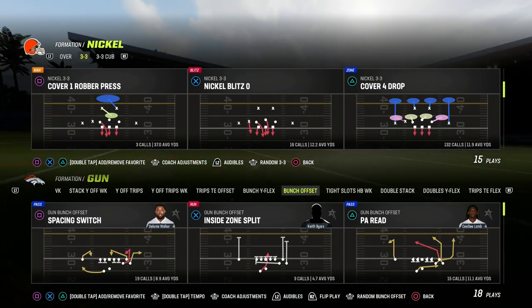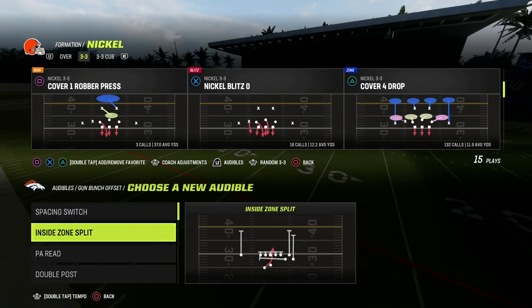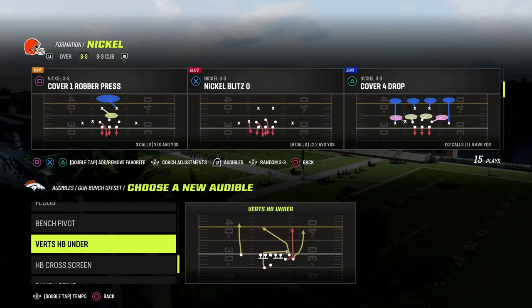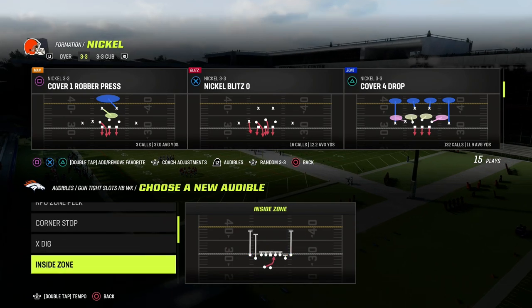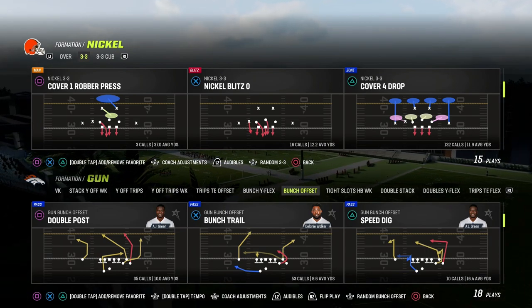We're going to be in the Colts playbook in the bunch offset formation. The Colts playbook has a really good bunch — it has bunch trail, flood, double post, and mesh post if you want a different type of post route. It also has a really good tight slots halfback week where you can run flood, bench, and mesh spot. A lot of really good concepts in the Colts playbook this year.